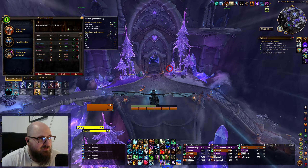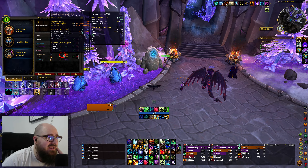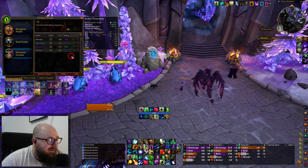There are going to be a bunch of people looking to join because of the Azure Vault having the best-in-slot trinket for the majority of casters this season — the Tome of Unstable Power. It is absolutely ridiculous; it doesn't look like much but it just does so much damage. It's not like it'll straight up do 10 or more percent of your damage, though that depends on your class.